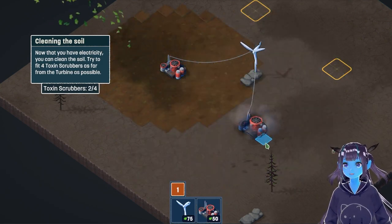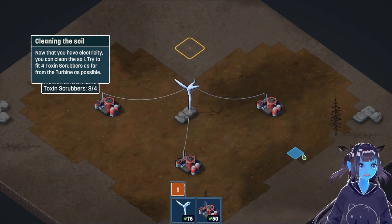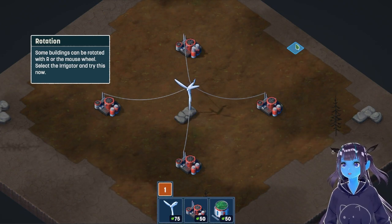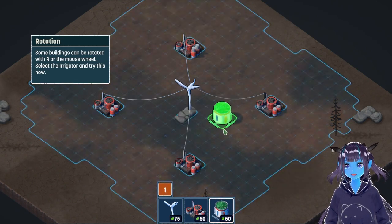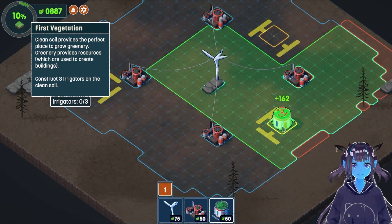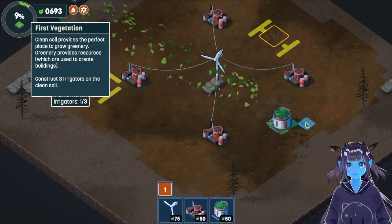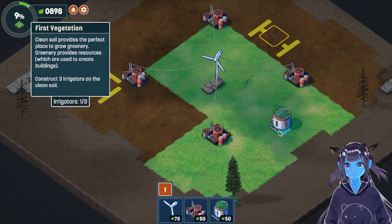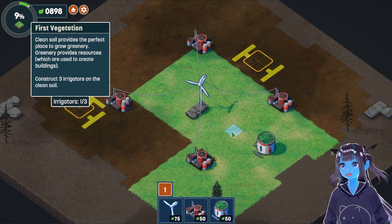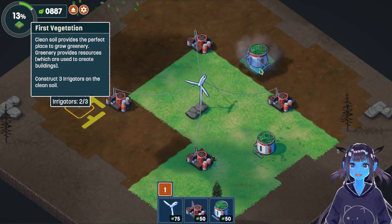Shloop that there. Cleanse this nearby wasteland of toxins, converting it into fertile soil. Let's go. Some buildings can be rotated with R or the mouse wheel. Shloop the irrigator to try this now. Oh, I see. It wants it to go there. I think that's what it wants me to do. Shloop that in right there. We made some grass! Clean soil provides the perfect place to grow greenery. Greenery provides resources which are used to create buildings. Construct three irrigators. So if we... it wants it to be straight that way. Nice. Fabulous. And then it wants us to go with that. We got it all. Let's go.